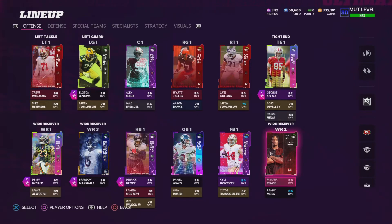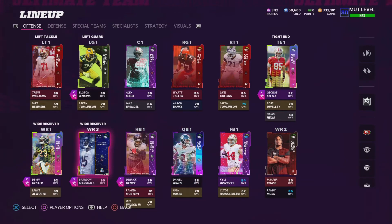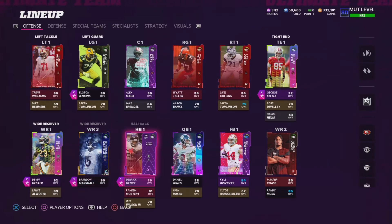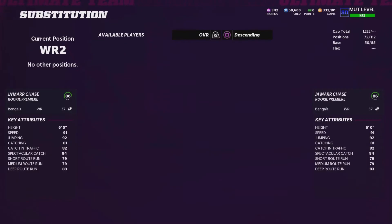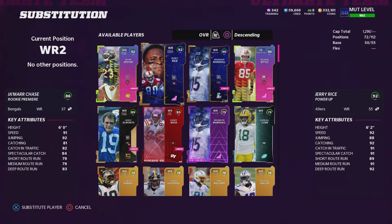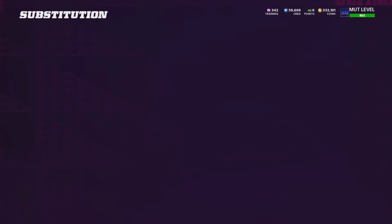Jamar Chase is done — that is confirmed. What I could do is get rid of Brandon Marshall and just keep Jamar Chase, but I'm not going to do that because I do kind of want to get Calvin at some point as well. I'll probably get Calvin next week with all the coins I earn from playing. I'm not going to tell you guys how I got this money in coins — I'll tell you that in the next video. Jerry is on the team now.